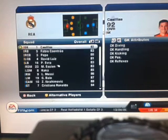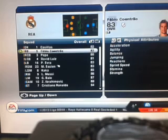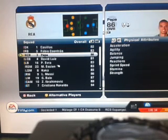Then we've got Contrero — his acceleration is 84, as you can see a lot of greens, reaction 83, sprint speed 81, and stamina 88. At right centre back there is Pepe. He is amazing — he's got one red but a few greens: strength 84 and reactions 81.